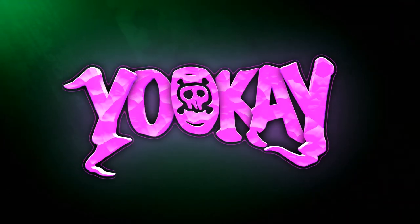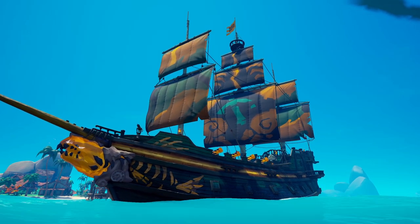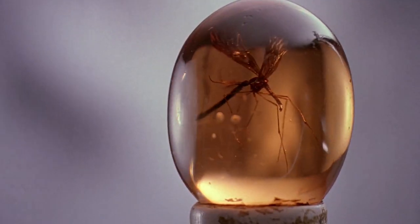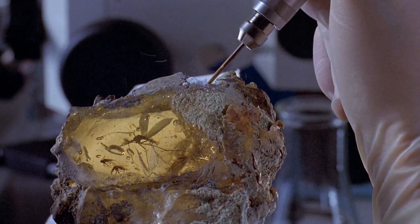Why do you all have the same dogs? This month's pirate emporium consists of prehistoric cosmetics. First up, we have the ship set. As you can see, this helm is placed inside amber. If you can't put your finger on where you've seen this before, it's the amber scene from the 1993 film Jurassic Park, with the mosquito trapped inside.